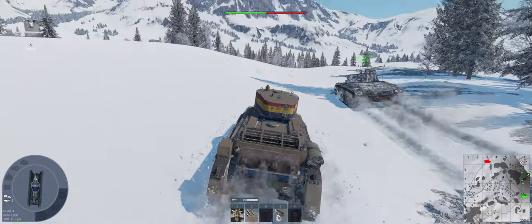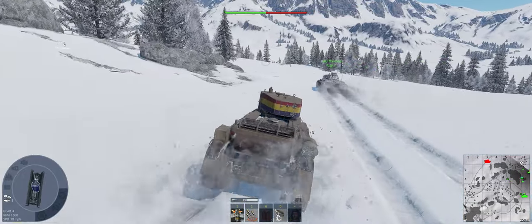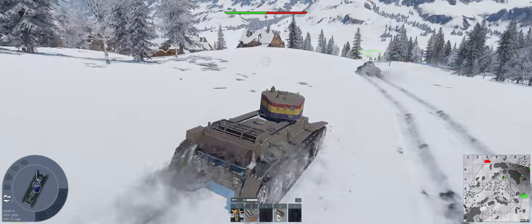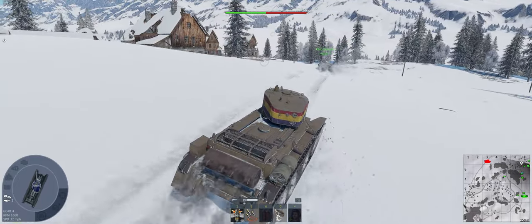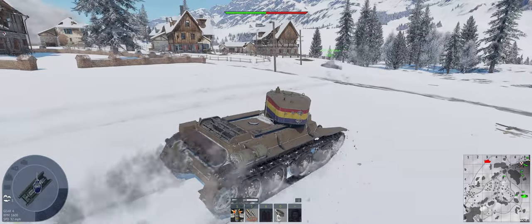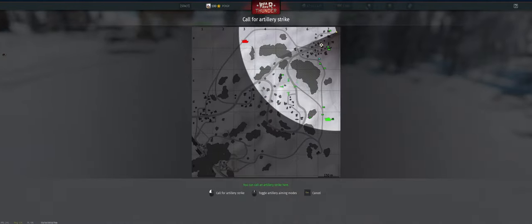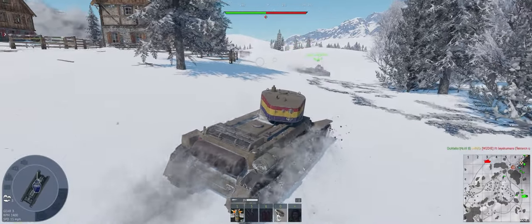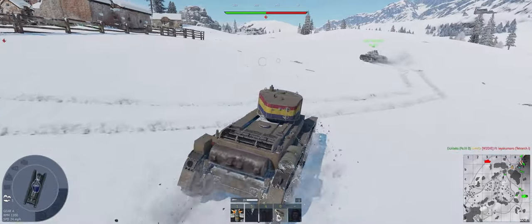How is he faster than me? He's got wider tracks — that's how. If you're going to be in the snow, you want wide tracks. All right, so they already artied Alpha. Found our building and the little hill here that we wanted. They're in Alpha, let's get some Arty on their side of it. Let's play the hills.